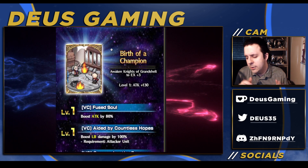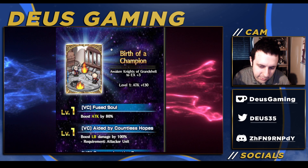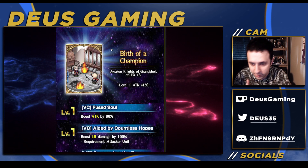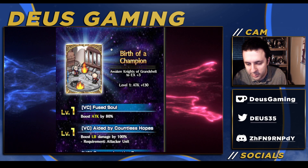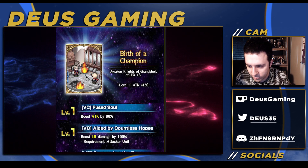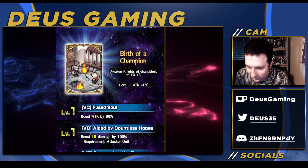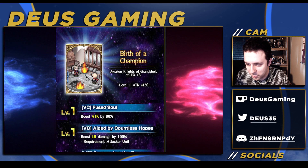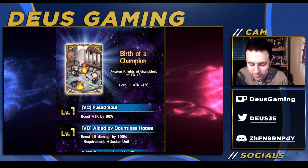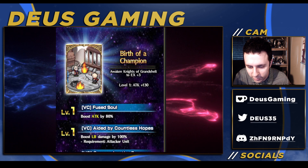Here's the big contention — the Grand Shell vision card is top of the line for physical attackers. It gives 100 LB damage and 80 attack, so you're pretty much going to be capped, plus 130 flat attack at the start and a 500 flat attack for attacker-role units. I use this vision card on everything I can. If you're a whale, you're definitely getting this vision card — it's super good, and top whales are going to have it.